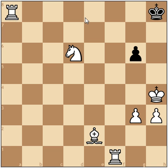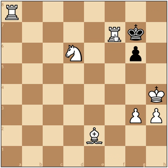First you do rook to a8, check. Now it doesn't matter whether the black king moves to g7 or h7. Either way, let's say it moves to g7 — you follow up with the second move, rook to f7.